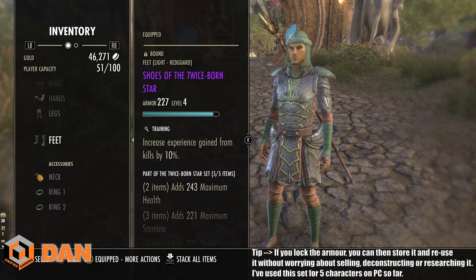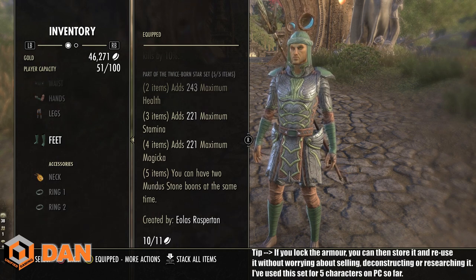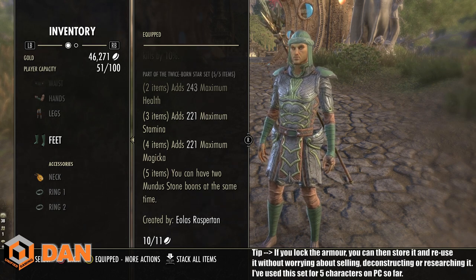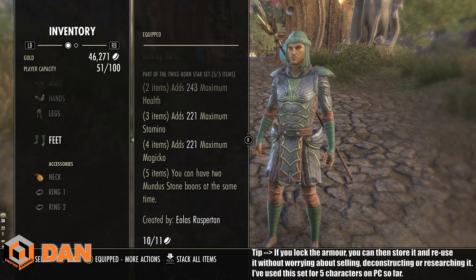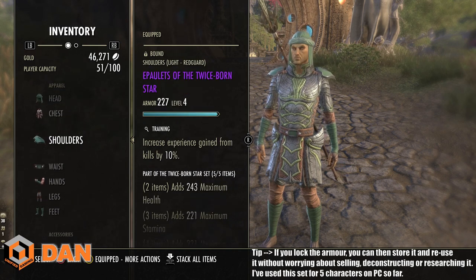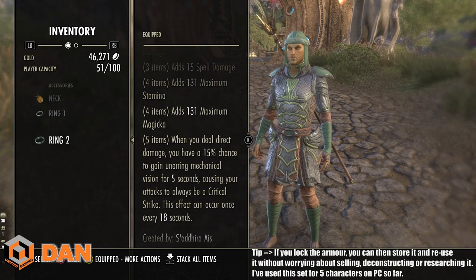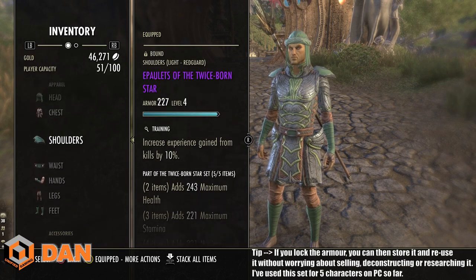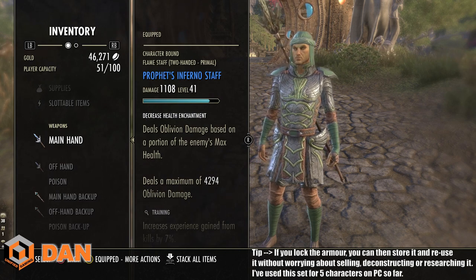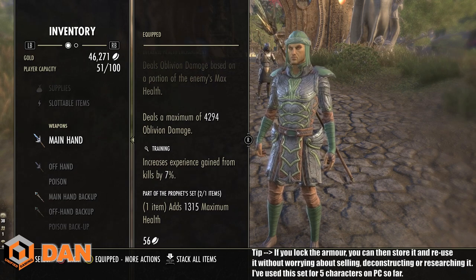The second set is Dragonstar — I run that on the body, again just for the five piece, which gives two Mundus Stones simultaneously. Mundus Stones do not get weaker as you level up, so you can have two at full power. For all seven body pieces, you want Training trait and you want them purple. Seven armor plus three jewelry makes 10 pieces total, which lets you run full Mechanical Acuity and full Twice Upon a Star, leaving your weapon slot completely free. You can get someone to craft a training weapon or just use the free tutorial gear.